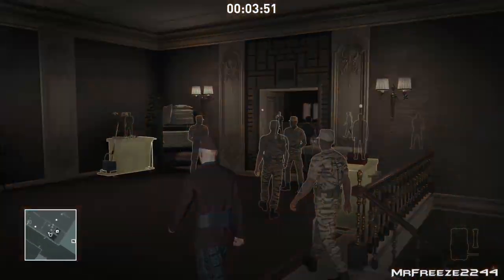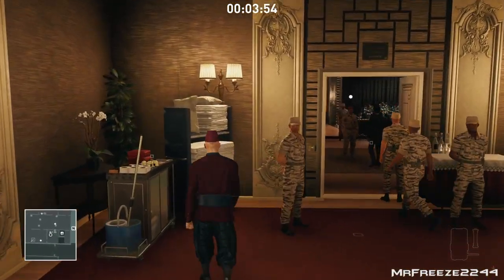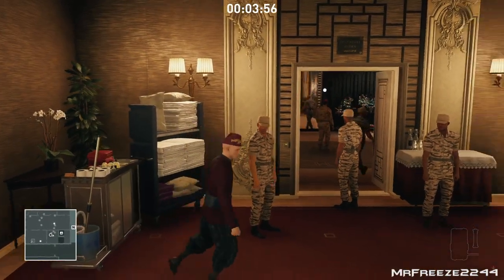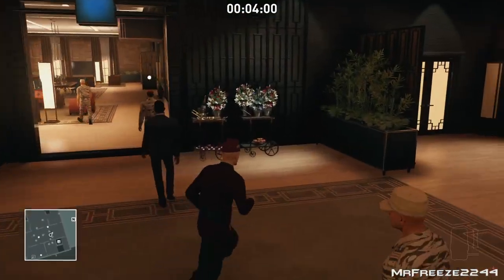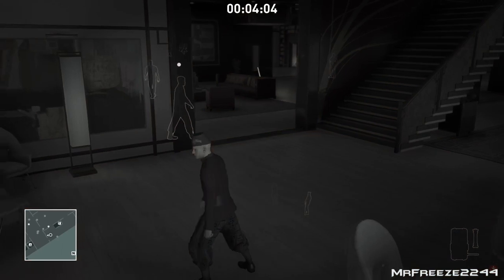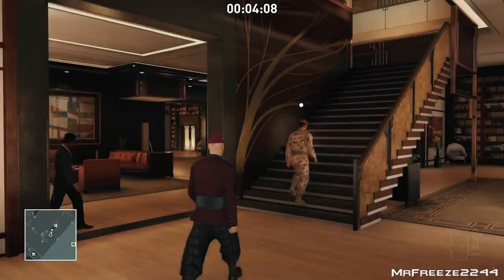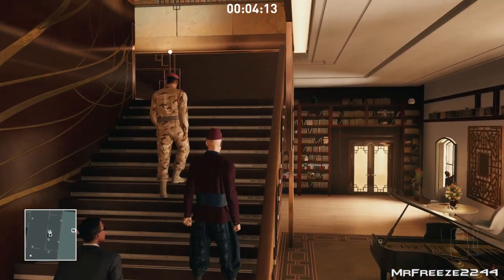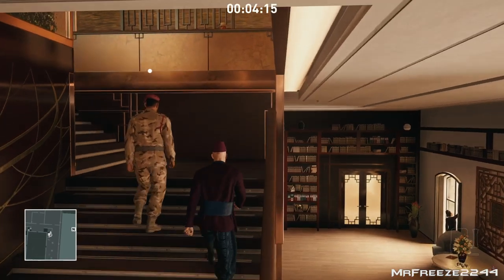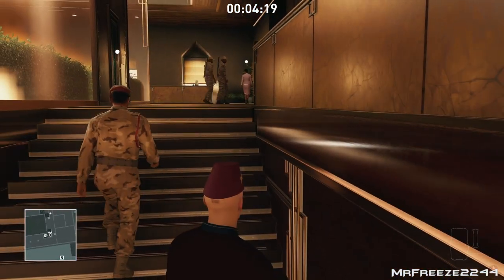I decided not to go full speed for this one, so I am taking my time with this little part here. Now here is the general guy, the one with the red beret. He is just going to head upstairs and that is where we ultimately need to go as well. So we are just going to wait for him to go up the stairs first, then follow him closely. He turns left so he won't see us from this point, but you can wait at the bottom of the stairs until he reaches the top if you prefer.